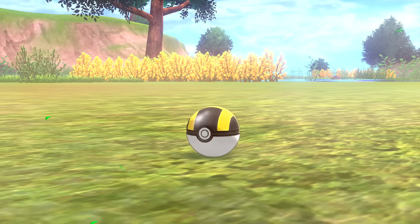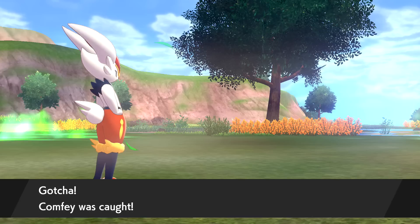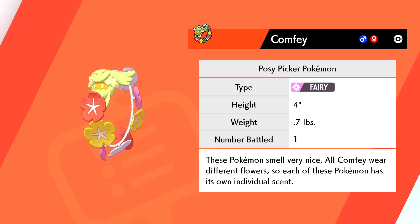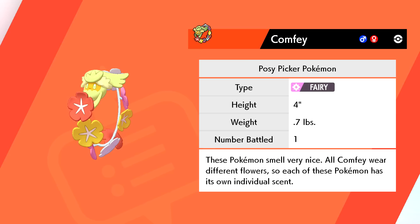We've caught all sorts of new Pokémon today! Level 34 for Kubfu. Comfey: Posy Picker Pokémon, Fairy-type. These Pokémon smell very nice - all Comfey wear different flowers, so each one has its own individual scent. That's cute. No nickname for you - sending to a box, but glad we got a new one.